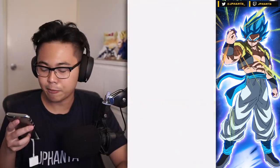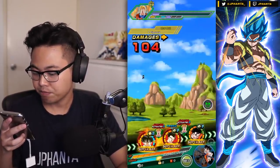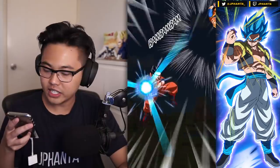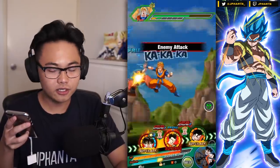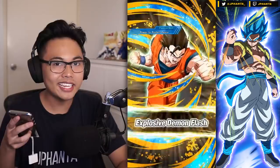Ultimate Gohan isn't really the best category leader — he's not the strongest for sure — but you can defend normal hits at the very least. EZA Gohan and the STR Ultimate Gohan share Z Fighters, All in the Family, and Same Lineage — those are three links. Unfortunately there's only like one ki link which is Same Lineage.